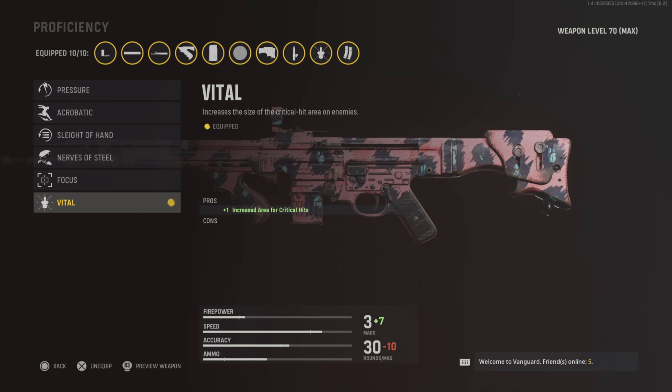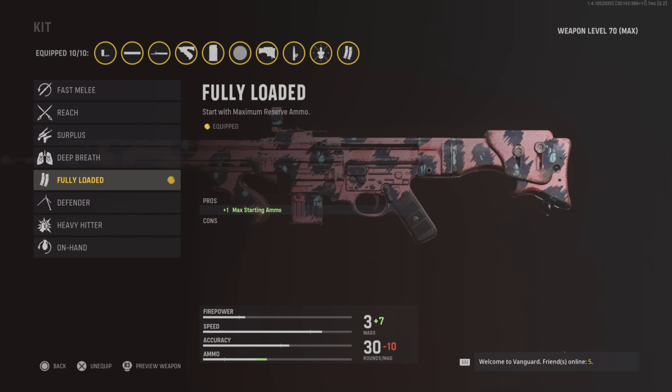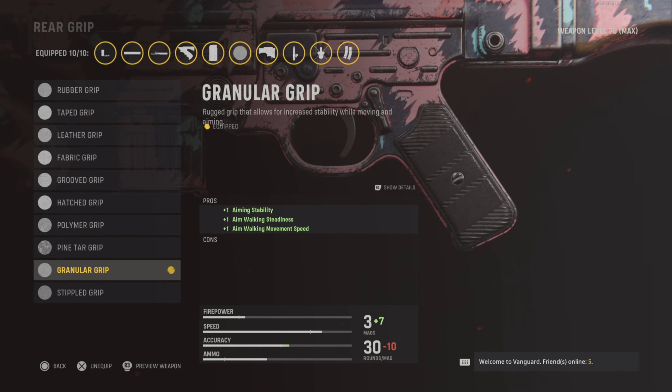If you're dying fast, the TTK is already fast, but this just makes it unstoppable. You want to run Fully Loaded because for some reason we don't get Scavenger at an early level — you have to reach level 54 to earn the Scavenger perk. In the rear grip make sure you go Granular Grip for more aiming stability.